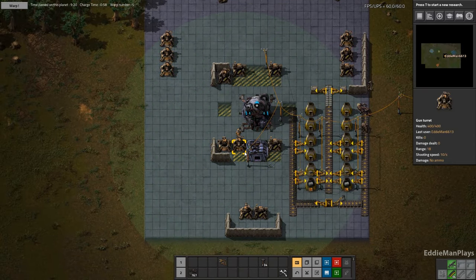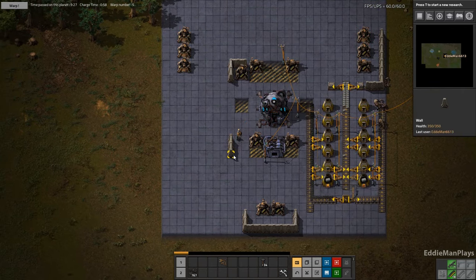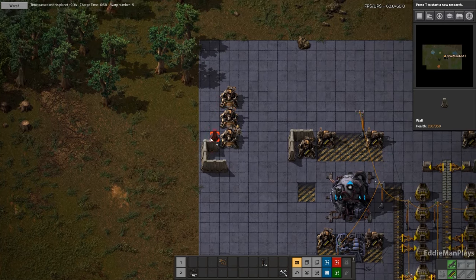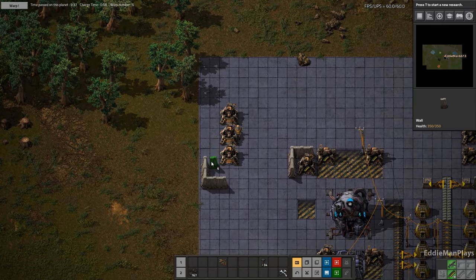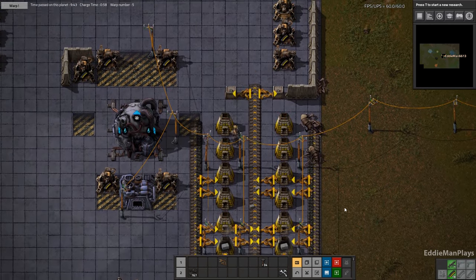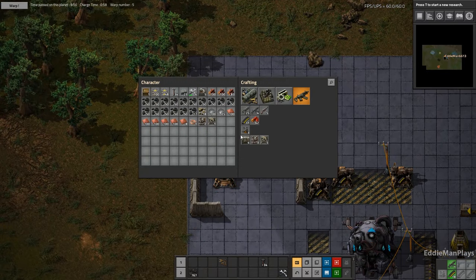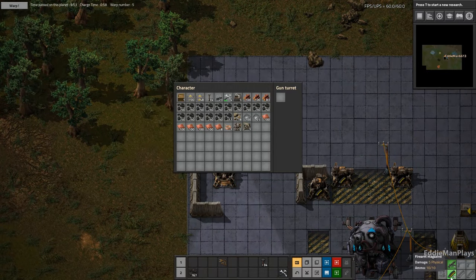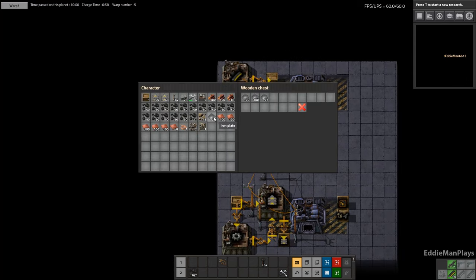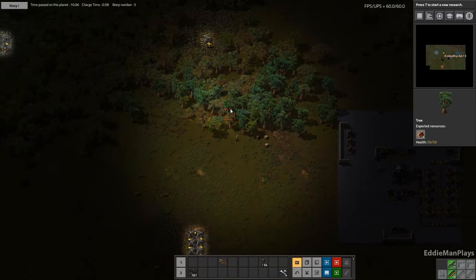Make sure these turrets have plenty of ammo in them. We're going to make sure we have plenty of ammo. Let's go get some iron and stop off to get some stone on the way.